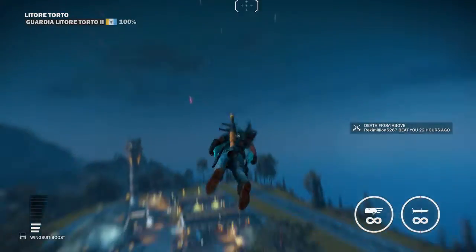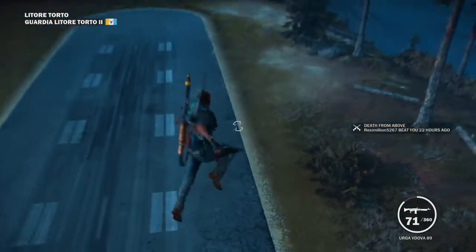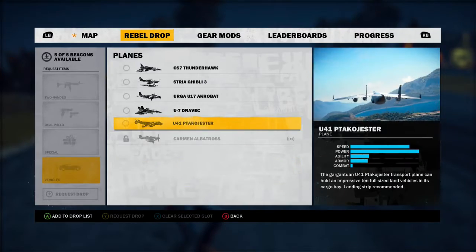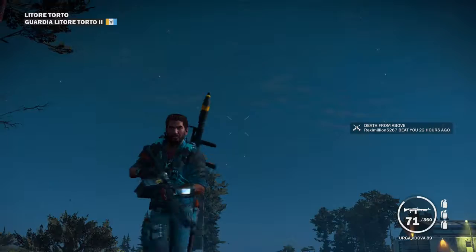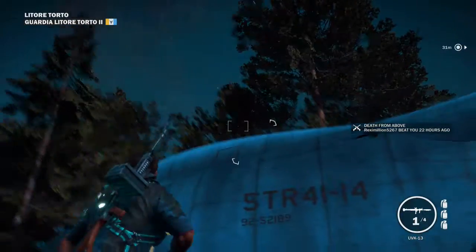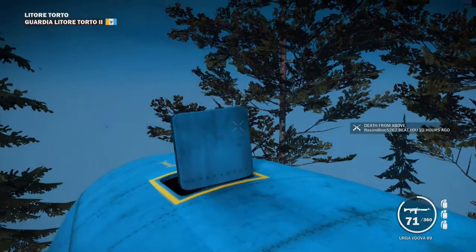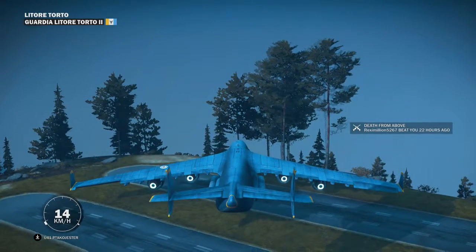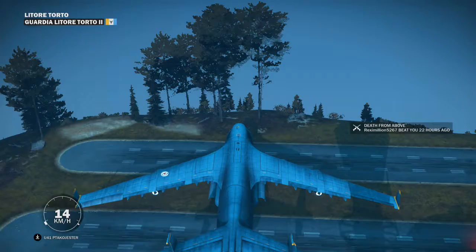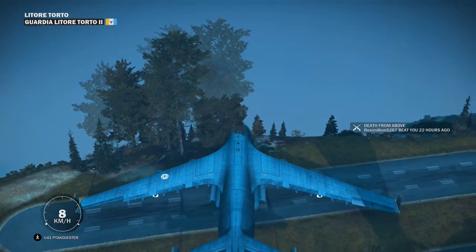Rebel drop plane — U-41. I might do a planes showcase video as well. Damn it, I hit the cargo plane. Cargo plane? Rebel drop plane. Oh my god. You know what, screw it — let's try it one more time. Get in vehicle, turn around. It better work this time. Otherwise we're just taking the last result, which I am pretty pleased with actually, to be honest. I'm satisfied with that, but I at least want to give it a go. This is getting harder than I would have expected.